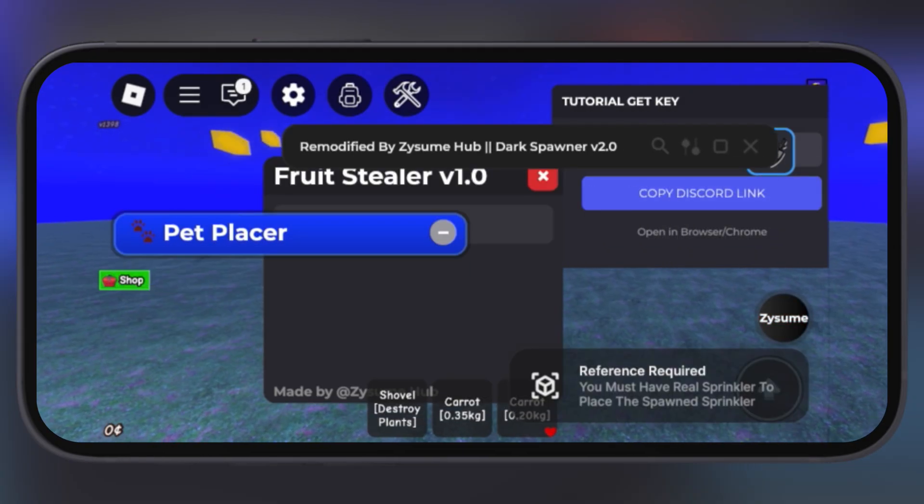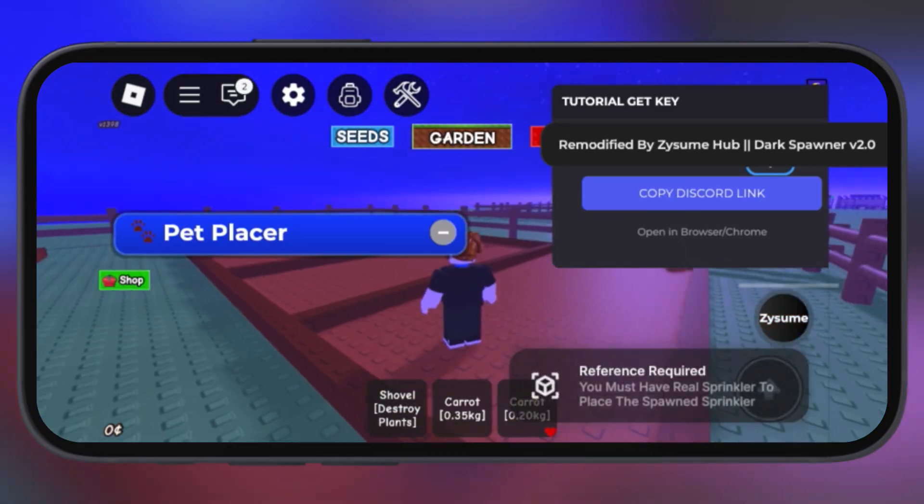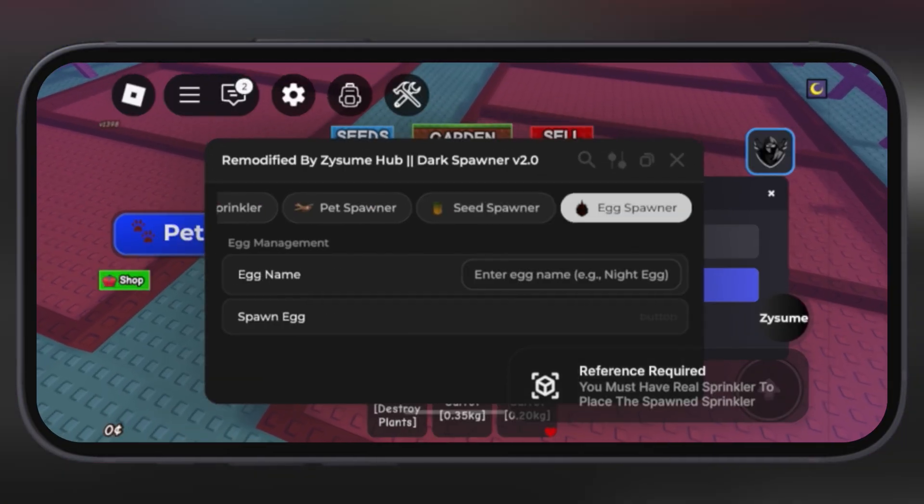This script is going to be a game changer for all players. It is super insane and packed with OP features, such as pet spawner, pet sprinkle, auto hatch egg, and many more.